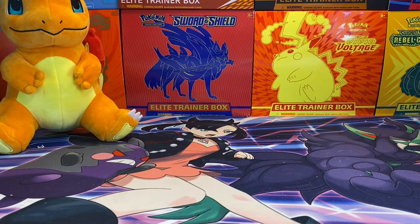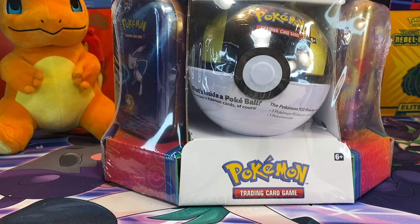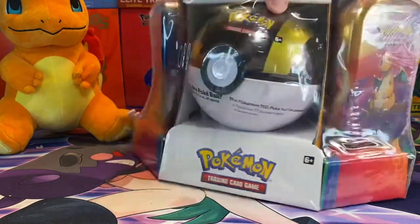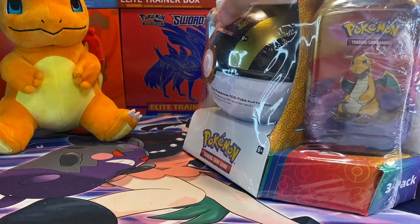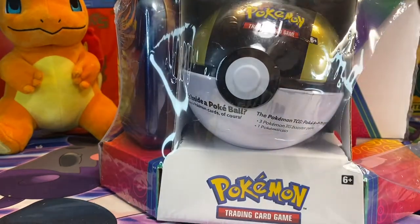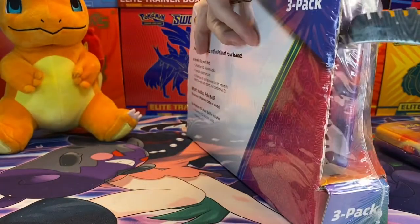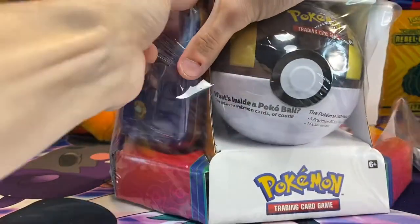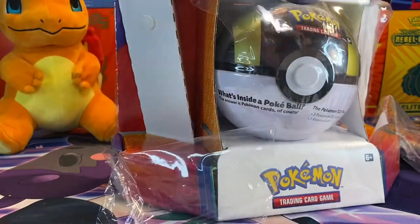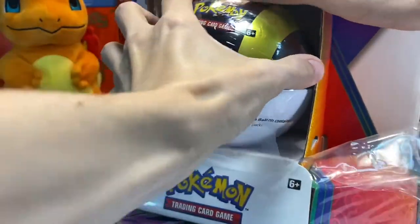What's going on guys? Chilled here, back with another Pokemon card opening. In today's opening we will be doing a 3-pack of Mini Tins and a Pokeball or Ultra Ball from Sam's Club. I was actually not the one that picked this up - my dad actually picked it up and brought it home. He always asks about stuff to look out for when he's out, and this is the first one he's bought, so I'm definitely going to make a video of it.